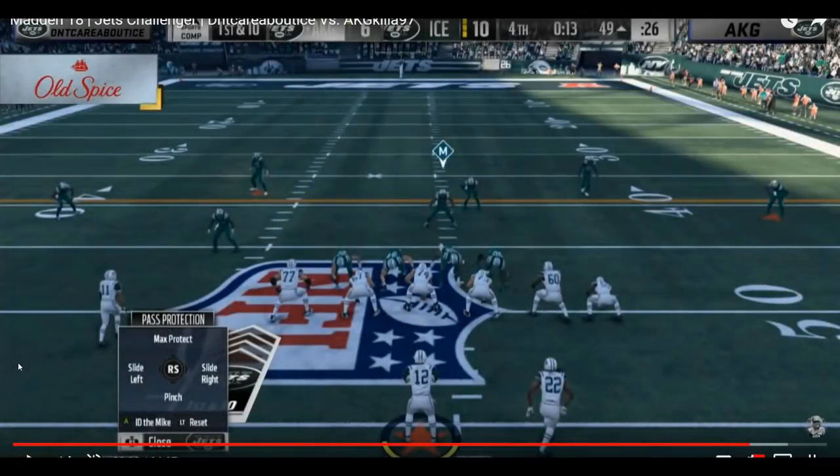What is going on everybody - this is going to be a video on Don't Care About Ice's unique 4-3 normal Cover 2 style defense that propelled him to victory at the New York Jets club series championship, where he ended up beating two pretty prominent players in AKG and Franchise. This clip is going to be from the final seconds of a semi-final matchup against AKG, so let's go ahead and get right into it.